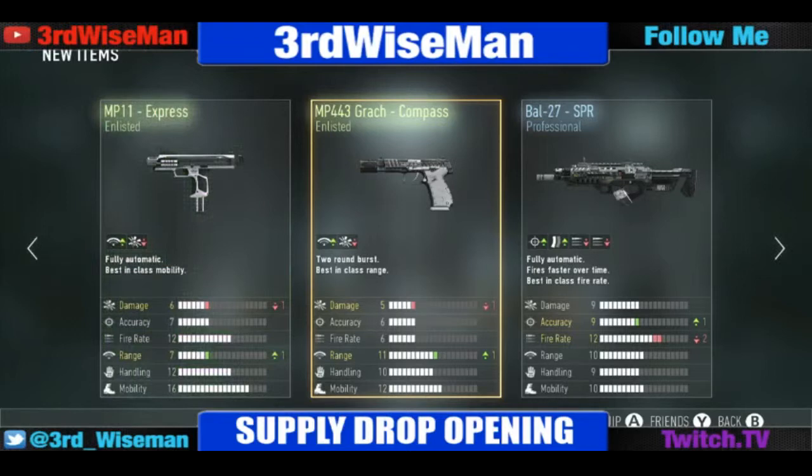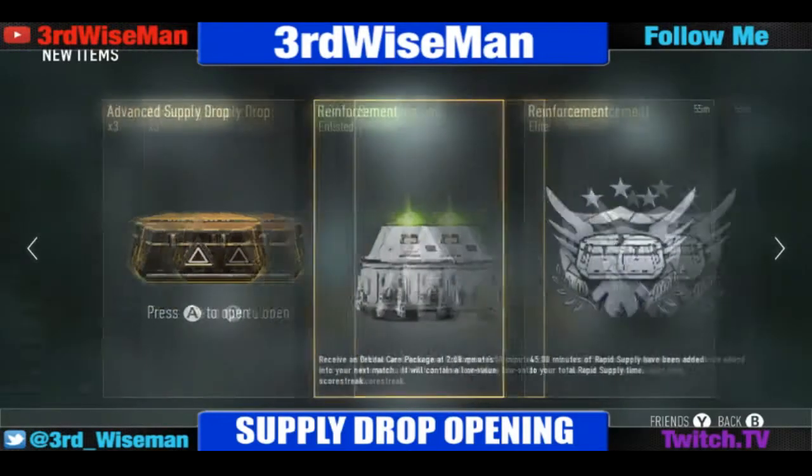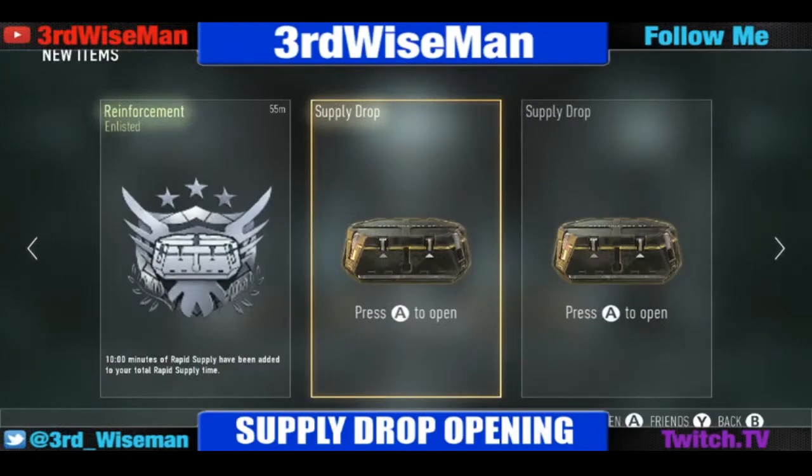From the advanced supply drop we got an MP11 Express, an MP443 Garage Compass, and about 27 SPR. Now we're moving on to a regular supply drop again.